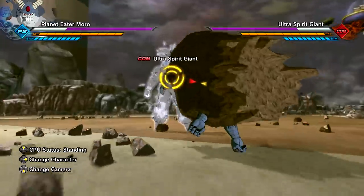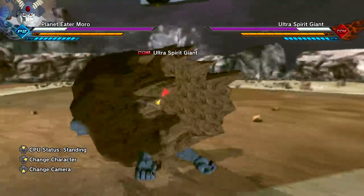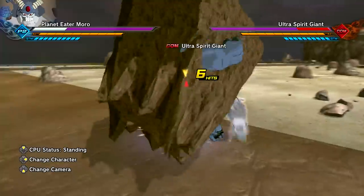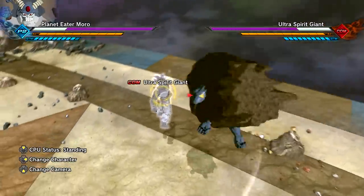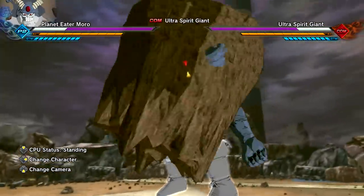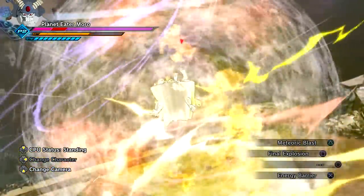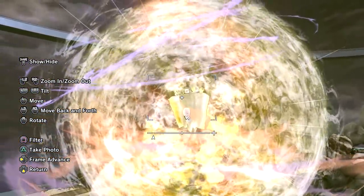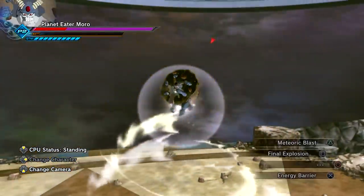Let's see what Planet Eater Moro can do with his moveset. I can't even see anything, I can't even hit Goku — there we go, we got him. I can't even see his moveset because of his back part — the earth's crust. I think Biglia even enlarged the explosion attack, could be totally wrong but it looks like it from here.